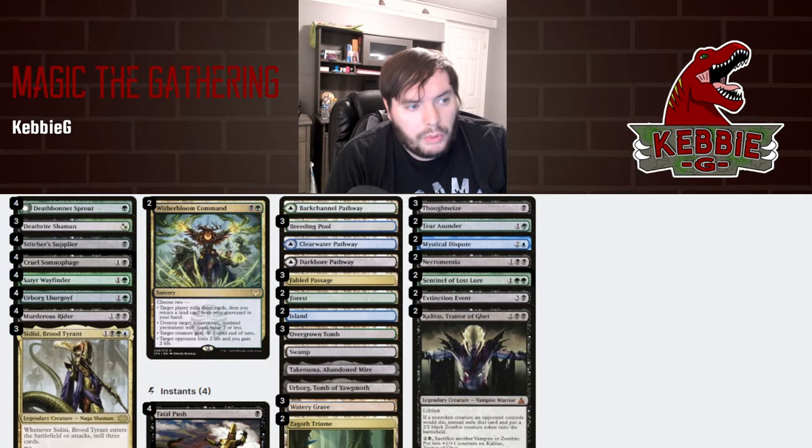So the deck list: we have four Sprouts, three Shamans, Stitcher Supplier to help fill the yard, Cruel of course to help fill up the yard and become a big threat. We have Cedar Wayfinder to help dig for lands and make sure we keep curving out. Lurgoyf is a powerful creature in general. Then we have Murderous Rider as another adventure card, which is kind of important with Sentinel of Lost Lore in the sideboard. Then we have CDC — it's one of the cards I like in Sultai that fits this kind of strategy. And plus, the more creatures we have, the better Lurgoyf is, so it's nice that our creatures are also spells.